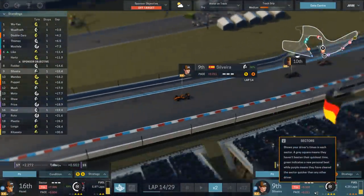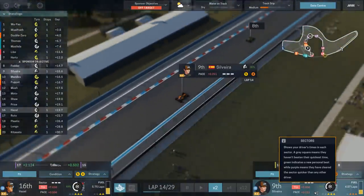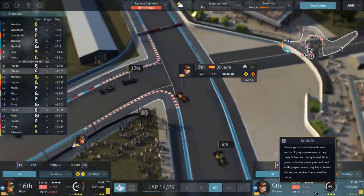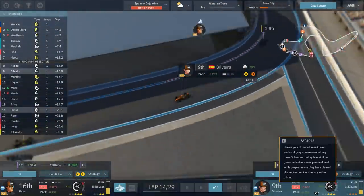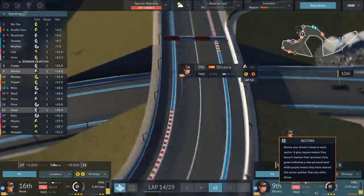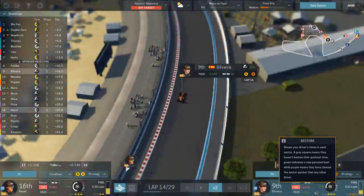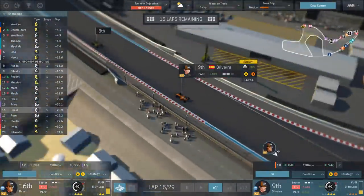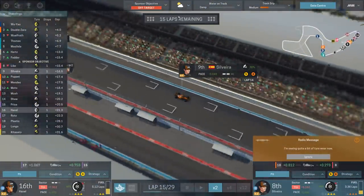We'll ease off on the tyres just a touch, but I do want to keep the pressure on with Vanessa here. Because frankly we need to do something. Unless there is some form of incident later on, we're going to have a tough time looking anything like competitive. And given that we are almost certainly going to have to do two pit stops to get us through to the end of the race, this is bad. It's a bad performance. We're not out of it yet, but so far it doesn't look proper. And that's rain.